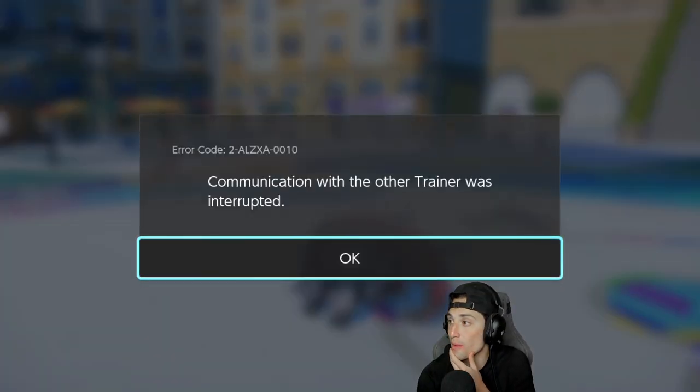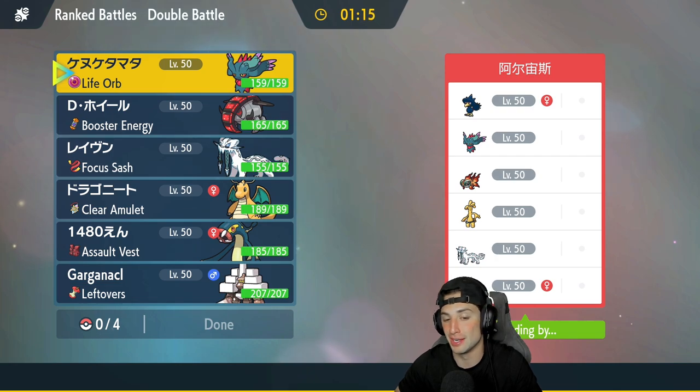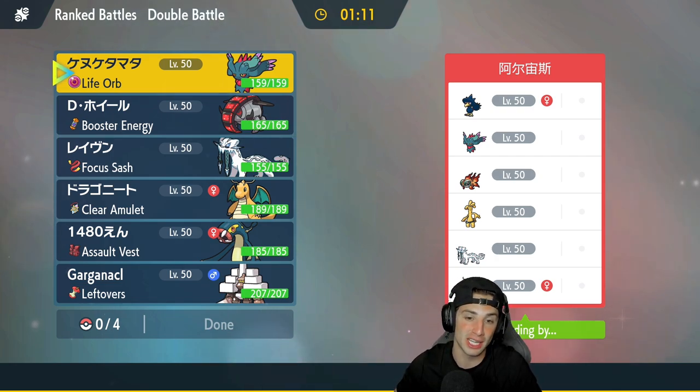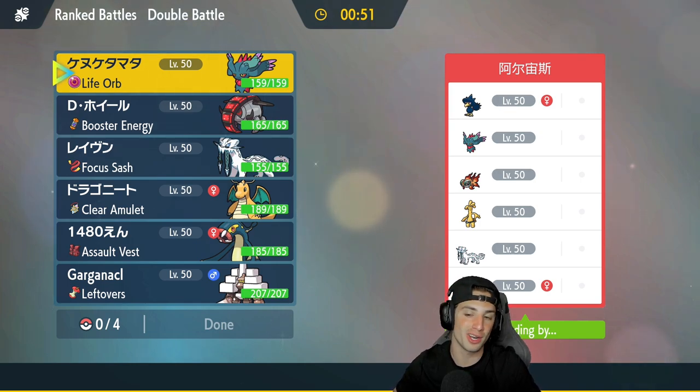I need Chien-Pao to wake up as soon as possible — and I think our opponent just quit or disconnected. We got the W and my rank went up, which is awesome. I don't think they quit — it could have gone either way; that match would have been really really close. I wish they'd played it out, but we take those wins all day. We're sitting at 1-0. We were swapping Electrodes and Iron Treads at perfect times, picked up a big KO on Gyarados. Our only concern was Flutter Mane if Chien-Pao didn't wake up in time.